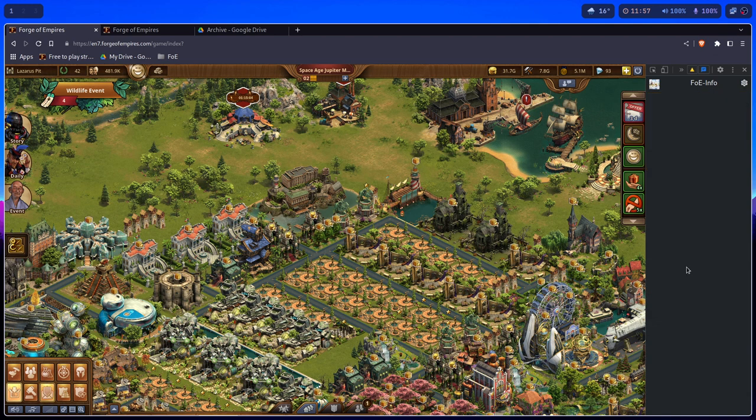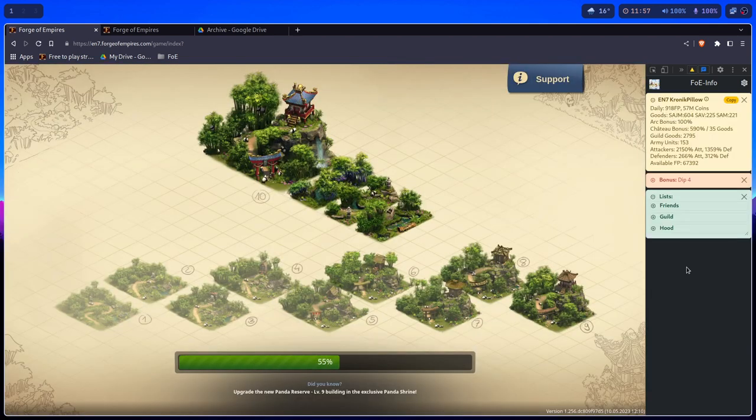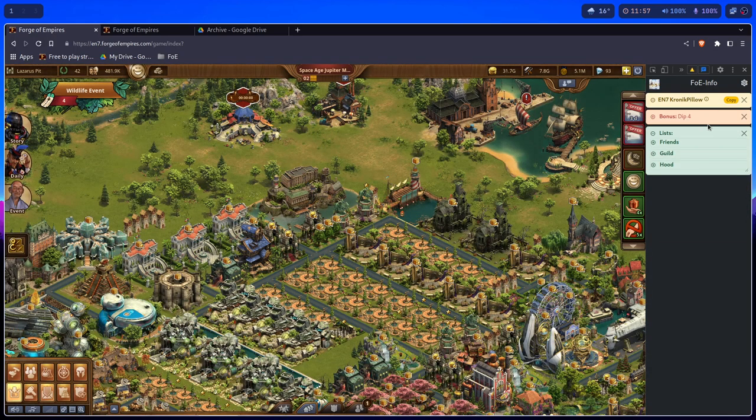This panel is not meant to be closed, because if you close it when you open somebody's great building, the tool will not know your arc percent — it's pulling the information from the city panel. So if you want to get the city panel out of the way, just click on it to minimize it like this.